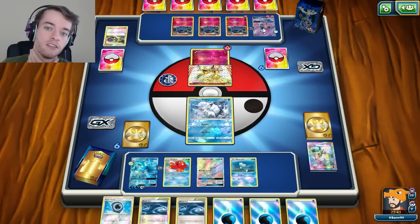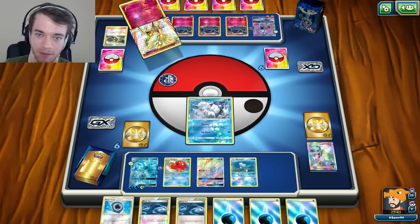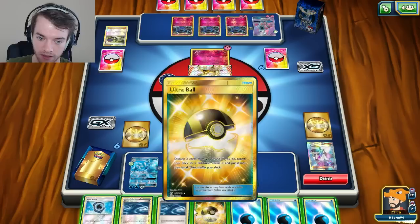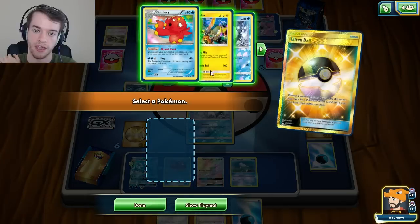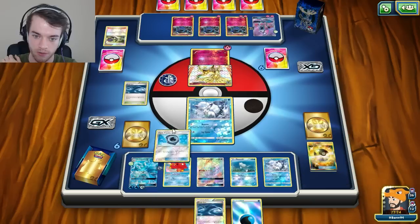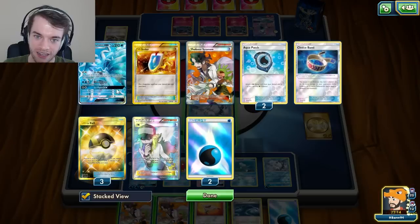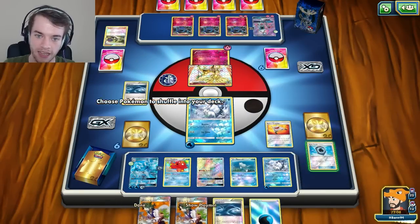He'll have to knock out 3 Ninetales if he goes that route. I might end up prioritizing this Tapu Lele - if I could knock it out I'd be very happy because that gets rid of an Experience Share, 2 prize cards, and 2 energies already down. I'll be able to knock out this one Xerneas but that energy goes right back to Tapu Lele. I want to hit a Vulpix right here or an N. I'm going to Ultra Ball and grab an Alolan Vulpix.